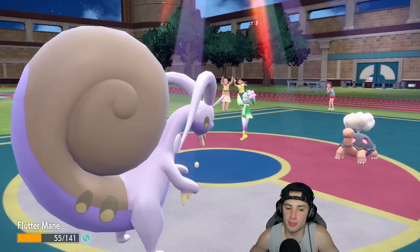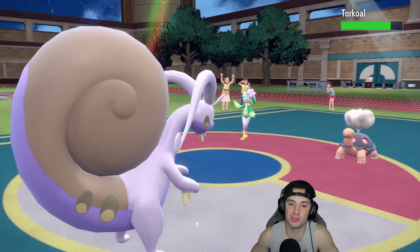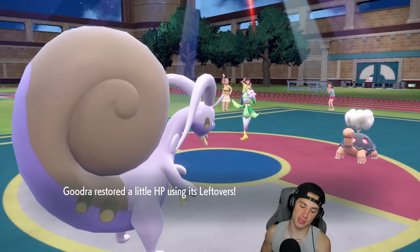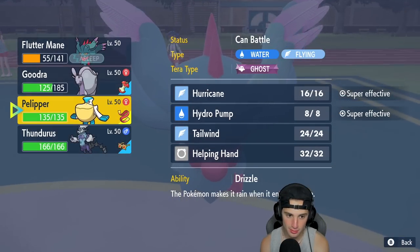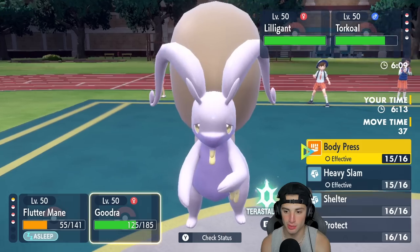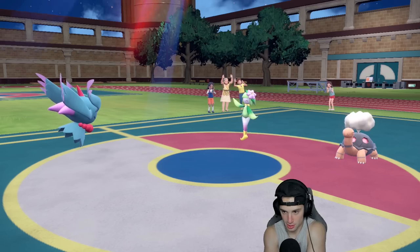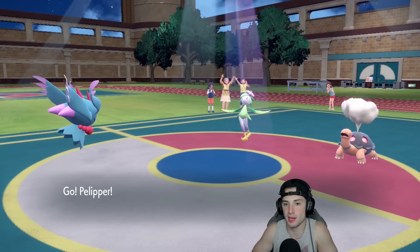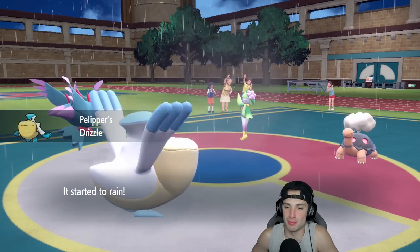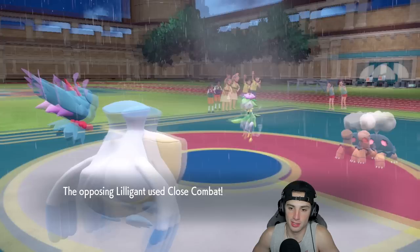Flutter Mane is asleep — I hope it's not a double sleep. I have Sap Sipper Body Press coming in with Goodra, and I'll get some Leftovers HP. I have rain I could swap into if I want. I'll keep Flutter Mane in and look for Dazzling Gleam, then swap into rain. I'll swap Pelipper back in next turn — I think they might swap Torkle and the only way they really beat us now is if they get weather control. I simply cannot allow it.